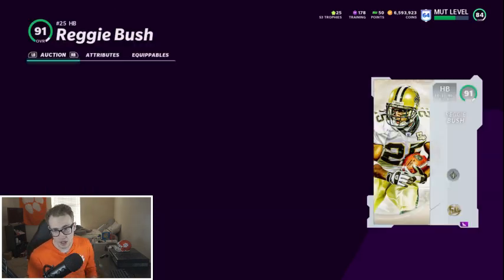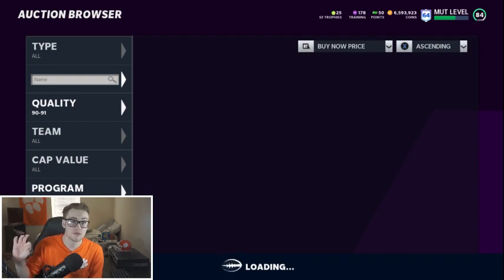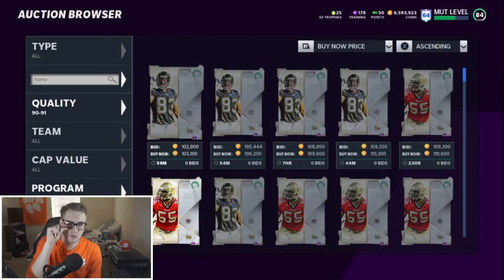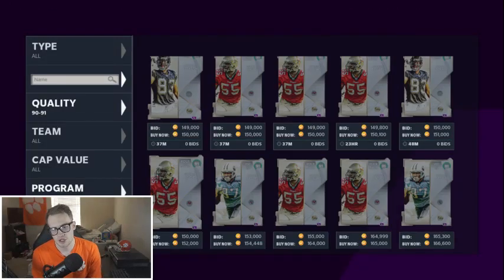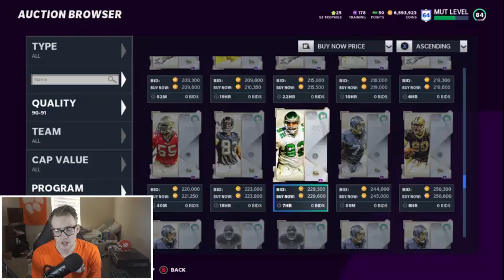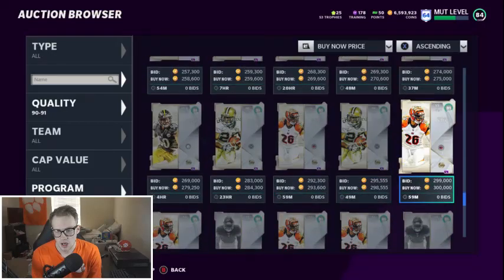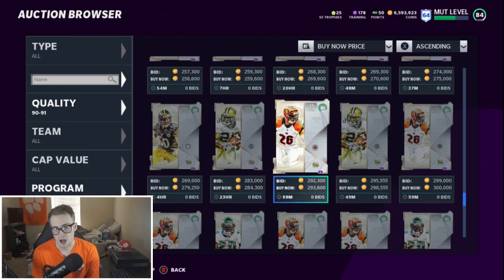Reggie Bush — this is the first card I would highly recommend picking if you need a halfback. The reason I would recommend him over LaDainian Tomlinson, even though LaDainian's stats are a little bit better, is the archetypes. Reggie Bush gets Backfield Master for like one or two ability points — it's way cheaper in the ability points department. So I would highly recommend picking up Reggie Bush if you need a halfback.